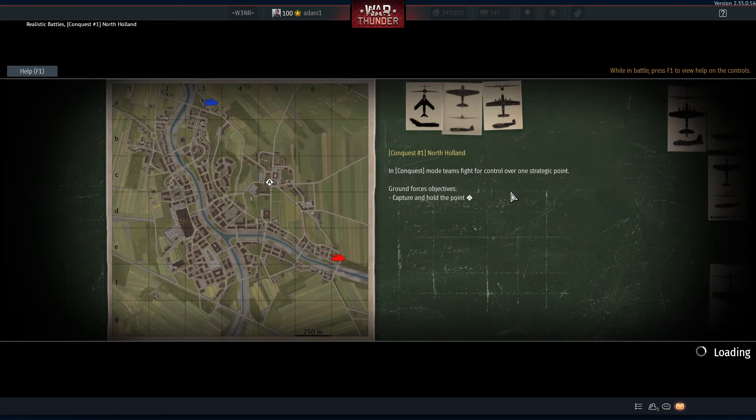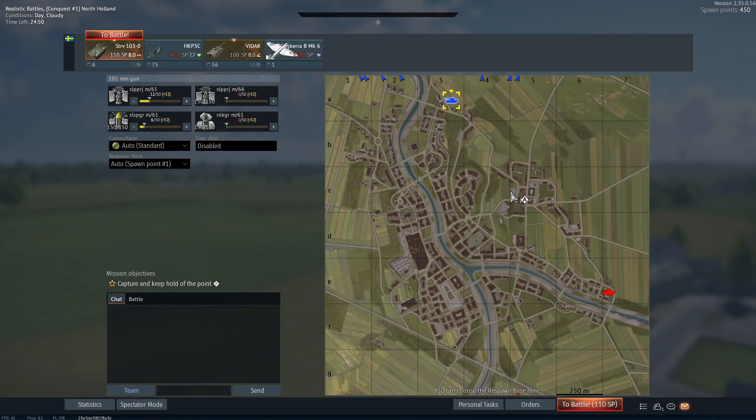You'll notice I have the Vidar in there. The Vidar was probably in the last year my personal opinion the most broken thing for ground — brought out at 7.7 I think when it came out, and they just moved it up to 8.0. It has gen 2 thermals now, and I think they nerfed the zoom on it. We do need to take a couple smoke rounds — just a few. Run this down a little bit and let's go.